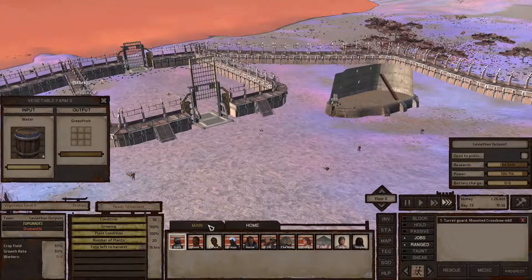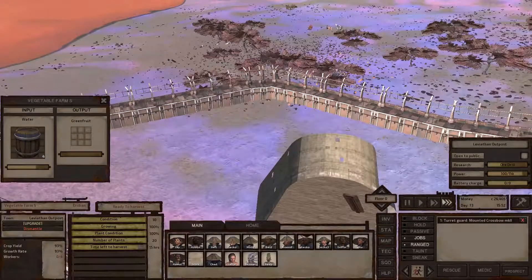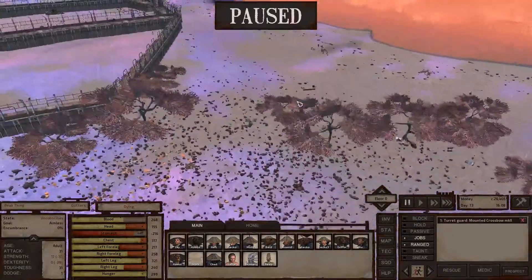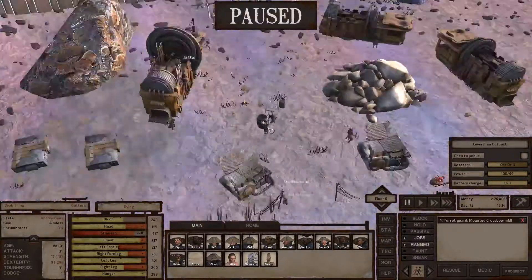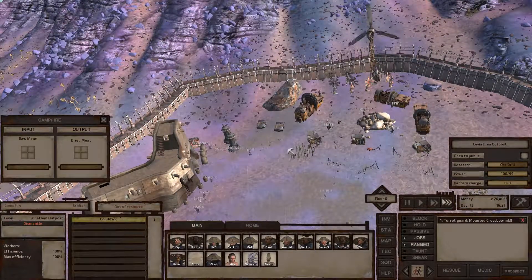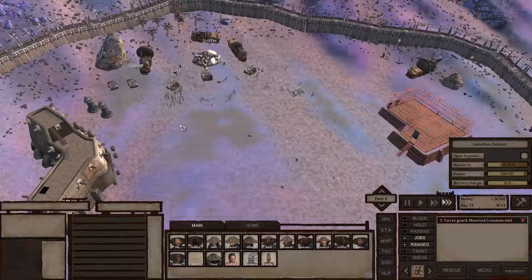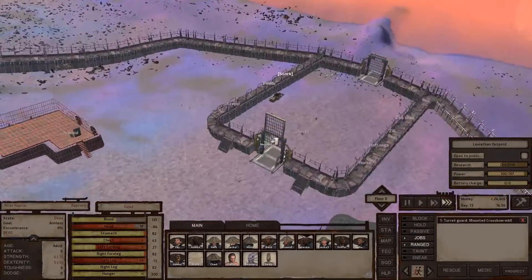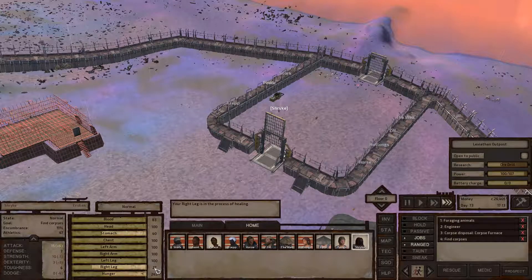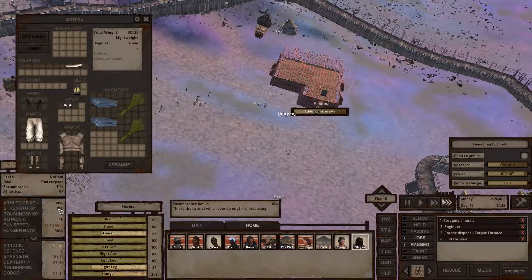We don't have anybody harvesting here. We could be going and getting all this meat — maybe we should do that. How are we doing on food? We've got plenty of meat, no worries. Let me deconstruct this so it's not automatically happening. Shrike is taking a long time to do anything — his leg is hurt, that's the issue. And he's not carrying enough weight to get strength XP anymore.